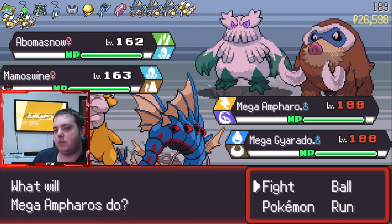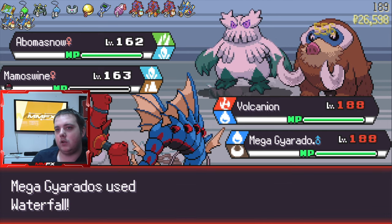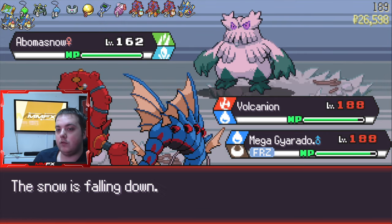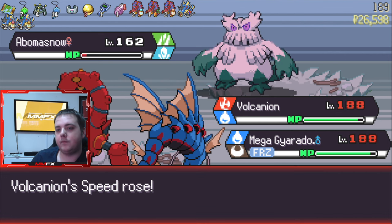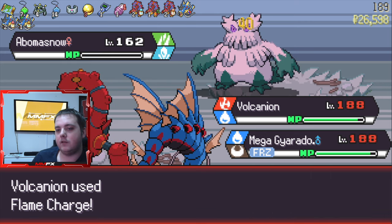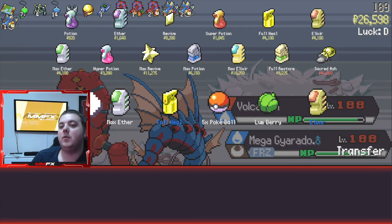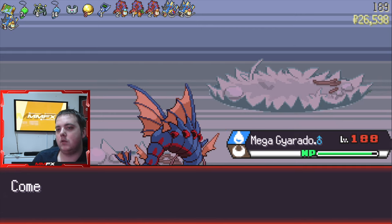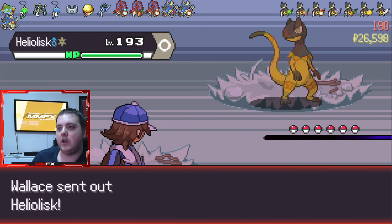We're going to switch Tinkerton for Mega Ampharos. Let's go Volcanion and Waterfall the Mamoswine — that kills it really easily. And then we've obviously got the Fire-type moves. We are frozen solid. I do kind of hope that we get out of this frozen state, otherwise Gyarados is going to stay there for another three turns. We didn't — lovely. Full Heal!